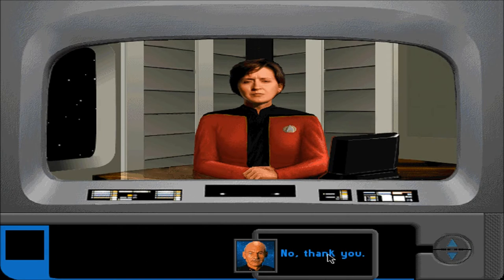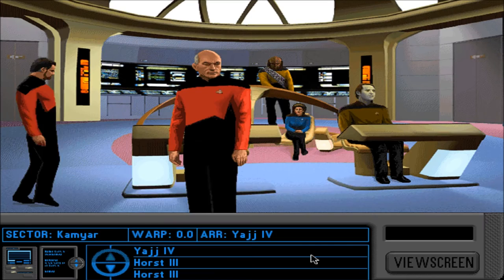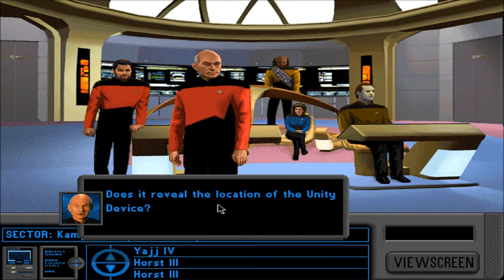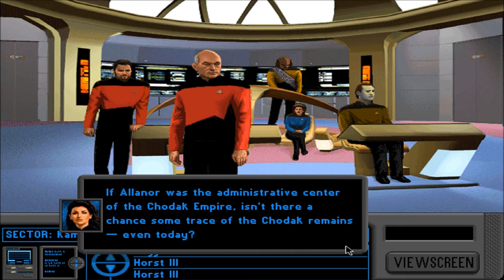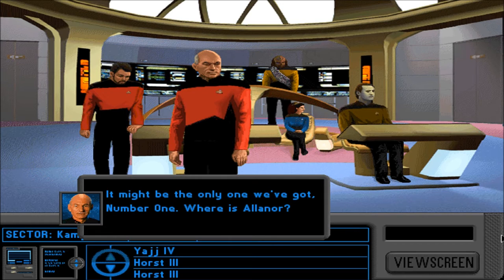No, no thank you — I've heard that already. Data: I have correlated the ancient Chodak star chart with our own astrogation charts. Does it reveal the location of the Unity Device? I can find no mention of the device, however the chart does contain the planet Alinor. If Alinor was the administrative center of the Chodak Empire, isn't there a chance some trace of the Chodak remain even today? I'd say there's more than a simple chance. It might be the only lead we've got, Number One.